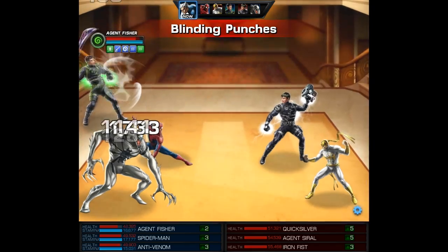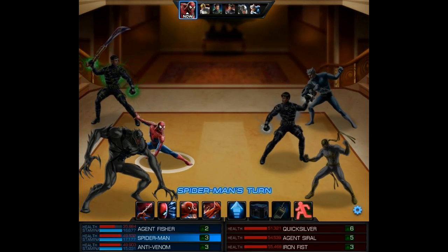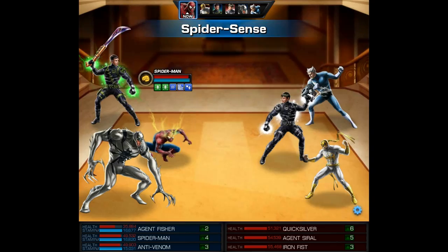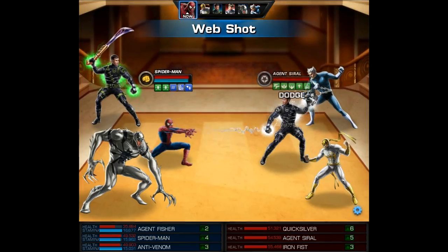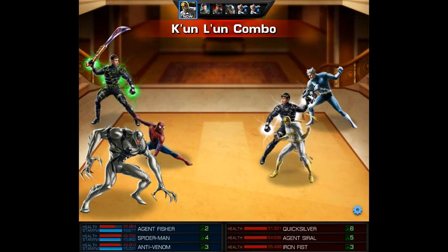First up is a Quicksilver and Iron Fist team — this team is no joke. Quicksilver starts out with the tag team and blinding punches. On Spidey's turn we're going to use Spider Sense. After that it depends on whether the enemy has the mystic — if they do not, we'll use a web shot; if they did have the mystic, you might as well use your highest damage attack.